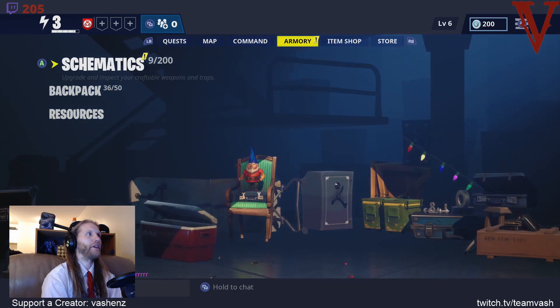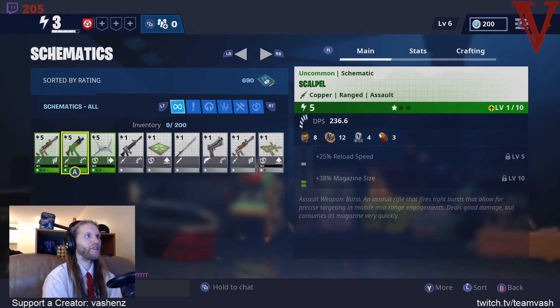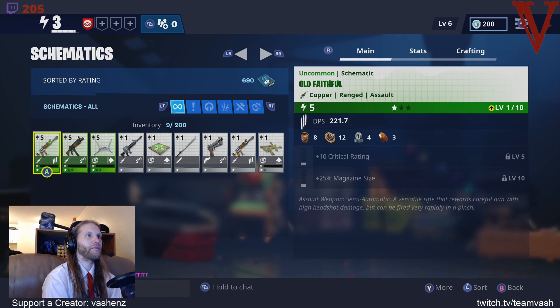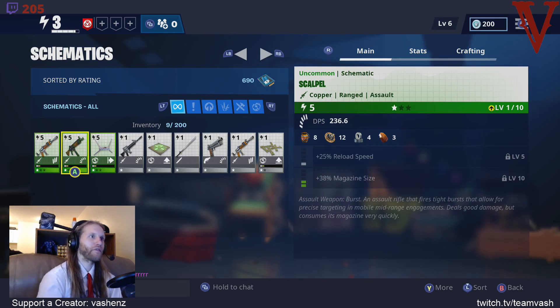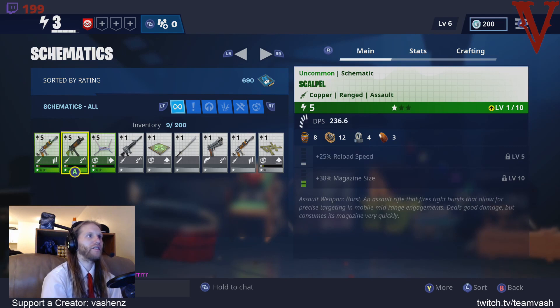Now we're going to go to our armory and look at our schematics because we got new toys. This one's our new highest DPS weapon - reload speed, crit rate. This is an assault weapon burst - allows for precise targeting and mobile ranged engagements, good combat damage but consumes its magazine very quickly. I'm leaning towards the crit rate one, to be honest.